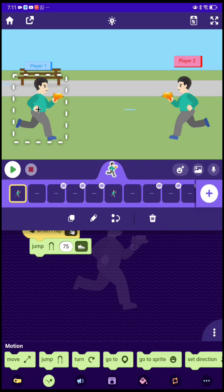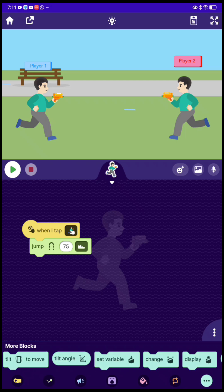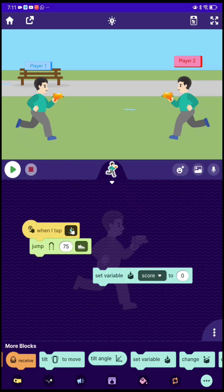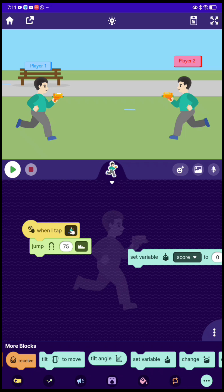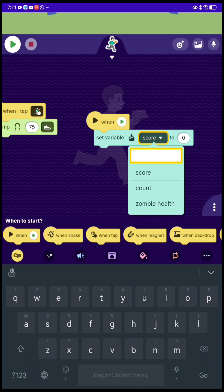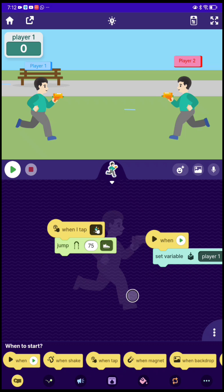Now let's make it so when we shoot, the other player takes damage. Let's go make a health bar — at the end of the video I'll show you a video that shows how to make a better health bar. So first of all, go to set score and make it so when game starts, set the score to anything. Let's make it 'player one.'